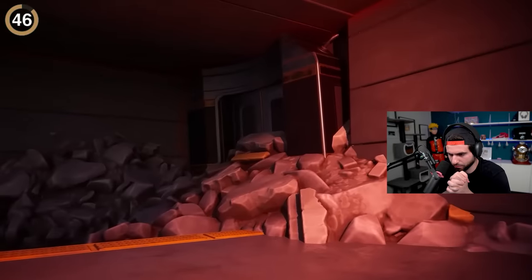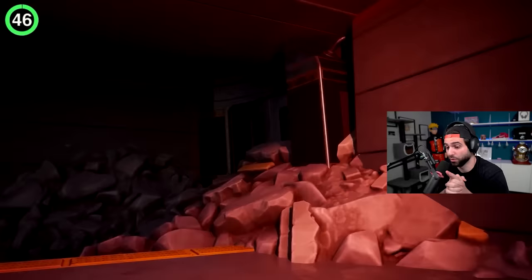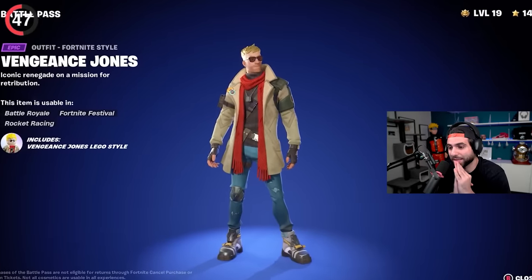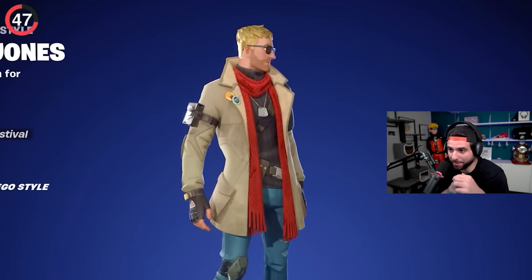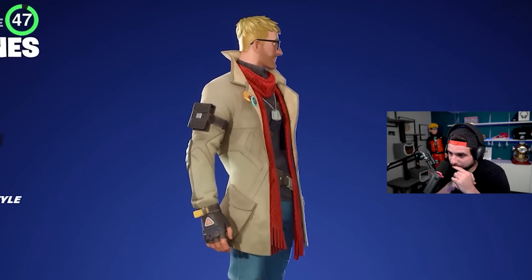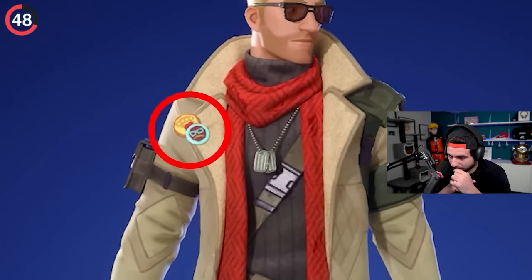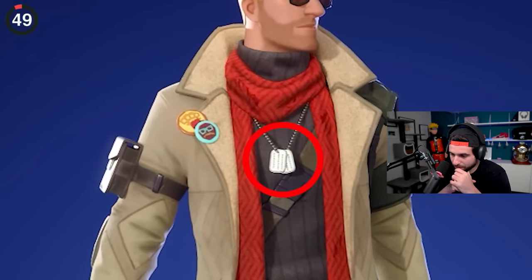Maybe they'll get fixed in a future season and give us a subway railway. The leader of the underground can also be found here — Vengeance Jones. There are plenty of secrets hidden on his outfit: a wanted poster on the weapon kit, badges on his collar, and most importantly dog tags around his neck — a neat callback to the original defaults who had all these necklaces from Chapter 1.